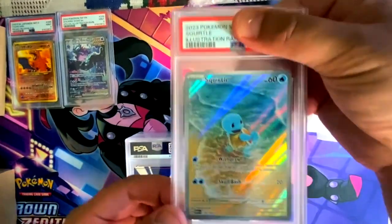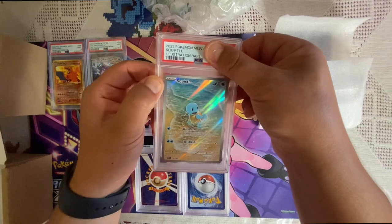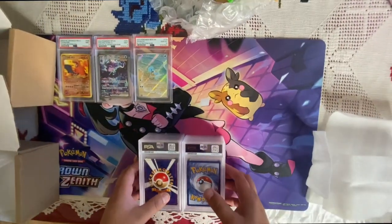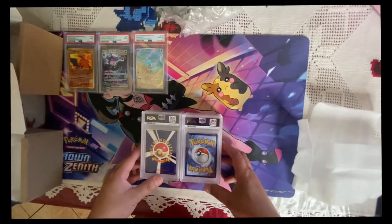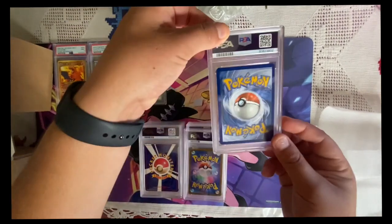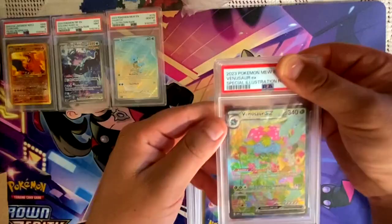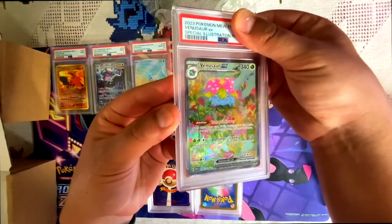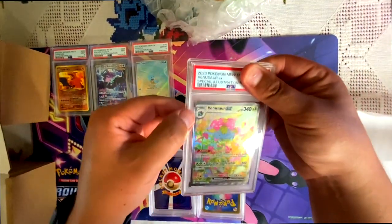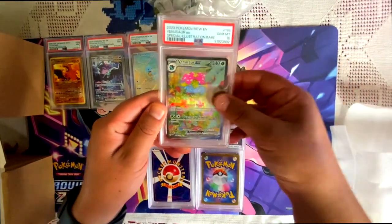So it's Squirtle from 151 — beautiful card. This one should potentially be a 10. Gem mint 10 — yes it was! Alright, here we go. This one looks pretty good, centering looks alright — Venusaur, another 151. I love this card. This one should be a 10 as well. Gem mint 10 — yes it is!